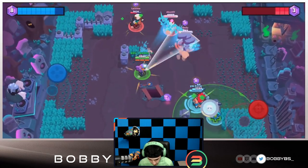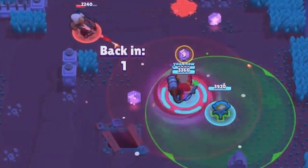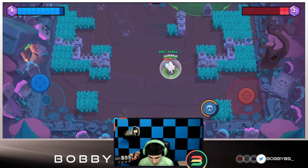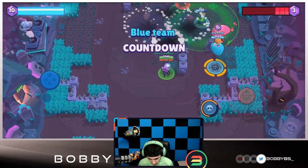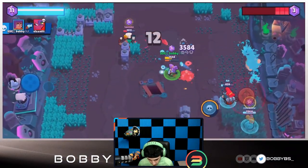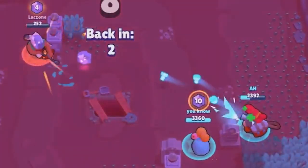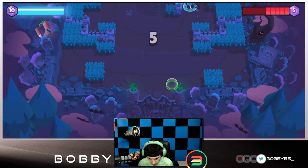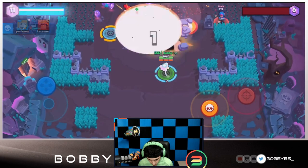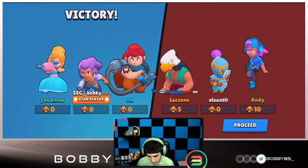No epic victory unfortunately — not enough time. I take that guy out. Don't go too far up. Piper picks up a 10th gem but 15 gems are going to spawn this game, so we're not getting the epic win. I don't know why that Piper is still pushing up — it's scaring me. Two, one — that ends the game. We get 30 points from that one, not bad.